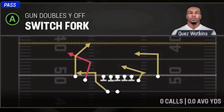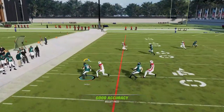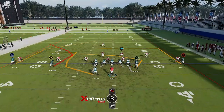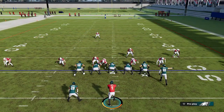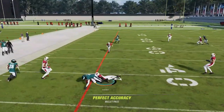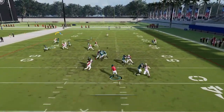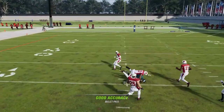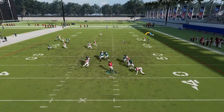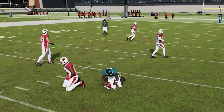Next up, we have the Switch Fork — multiple man-beating routes here. The running back is probably the best; he just gets outside super quick. Outside routes are better than inside routes because inside routes can get usered. The A route does beat man coverage too, so you have two really good routes and only one can be usered. The X route gets inside of the Cover 1 cornerback, and every route here can beat man coverage — the B route does get inside the cornerback, and if you throw it late enough he will body that cornerback and make a catch.